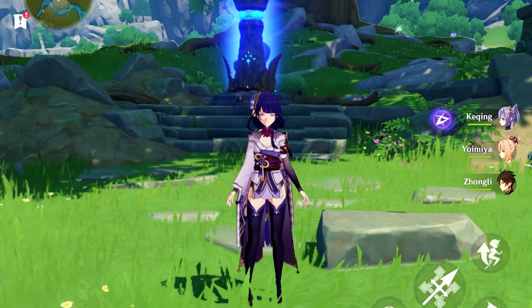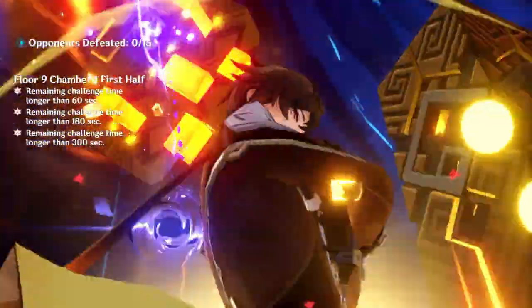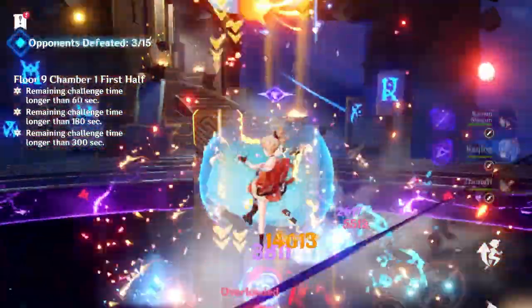How to use Raiden Shogun? It's really easy. You just need to drop her elemental skill, then swap to everyone else and use their ultimates, and then swap back to Raiden Shogun to use her ultimate. That's it.